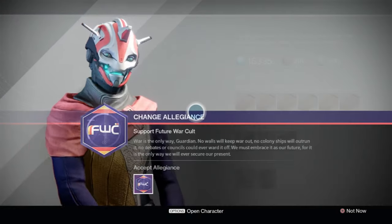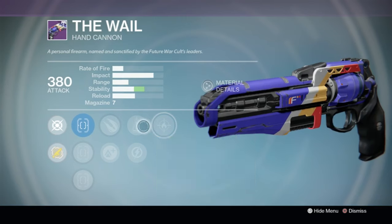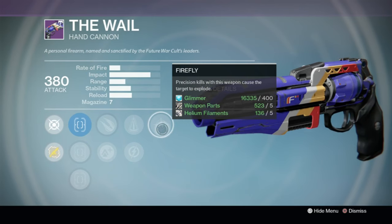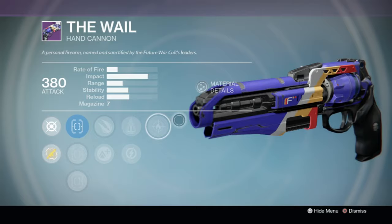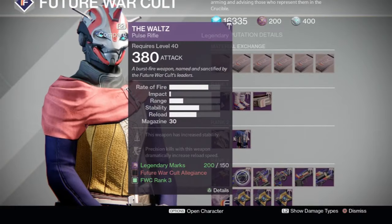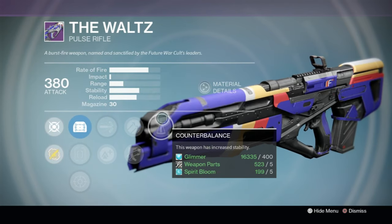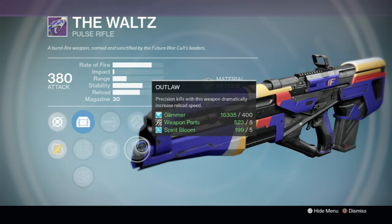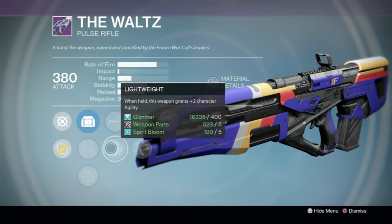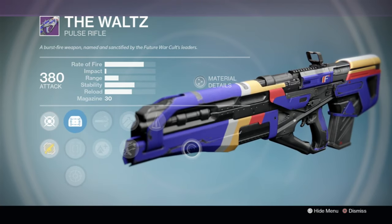Finally, Future War Cult — Lakshmi says come join the Future War Cult, but let's take a look. The Whale hand cannon has Firefly and Perfect Balance but is not giving you range. If you want a fake Fatebringer, this is close — but it needs Outlaw to really be it, and you'll get the actual Fatebringer anyway. The Waltz is basically the Clever Dragon but look at that magazine size — it's really good. Counterbalance is there but unfortunately Hammer Forged instead of Perfect Balance. So close.